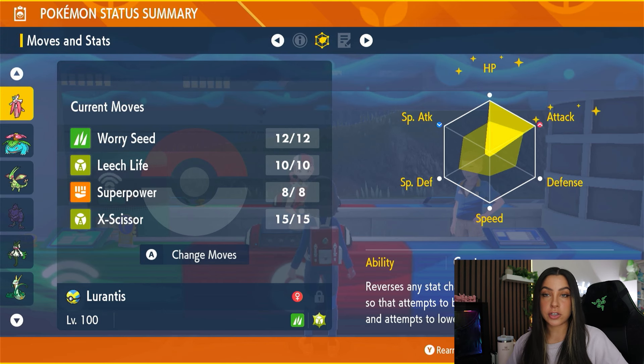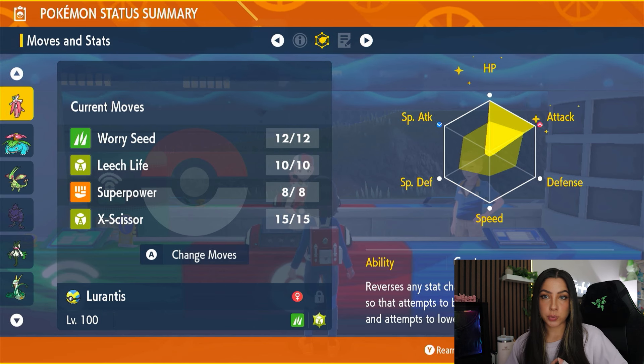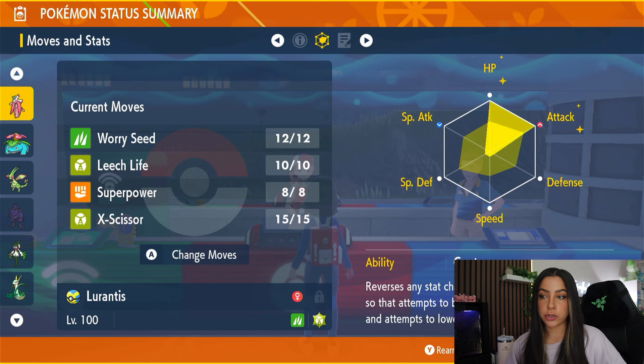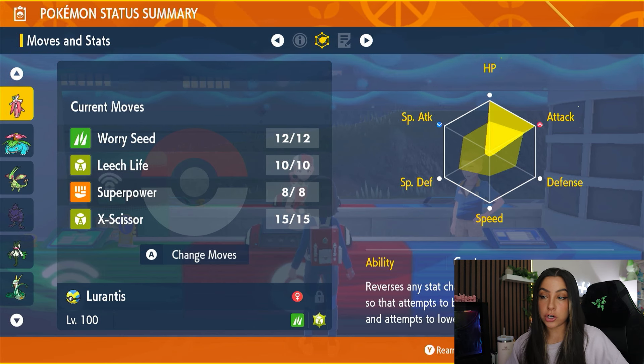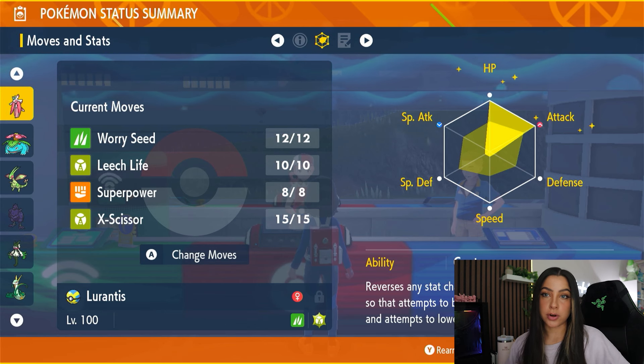Worry Seed is actually going to give Serperior the Insomnia ability instead of Contrary so that you don't have to deal with it constantly boosting its special attack. Leech Life is there to deal super effective damage as well as give you HP recovery. Superpower is what you're going to use to activate your own Contrary ability, and X-Scissor is going to be yet another hard-hitting, super effective move.